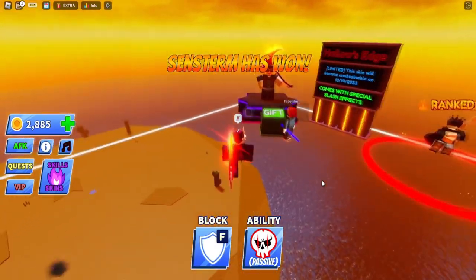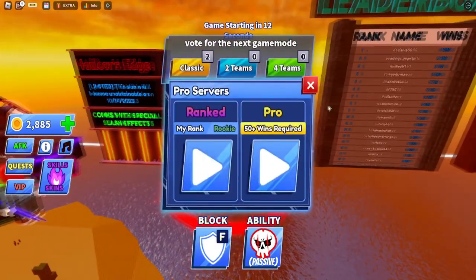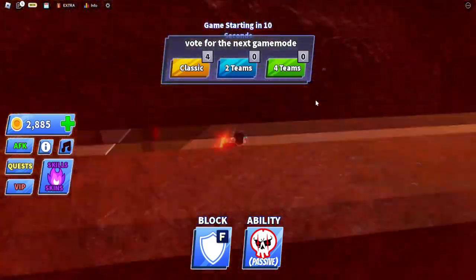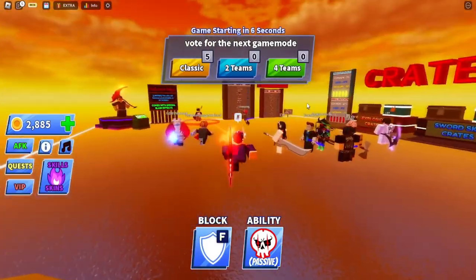Once you get 50 wins, you can head over to ranked and get your ELO set. The higher you are, the harder the people you verse. Just grind it out and get on the leaderboard.